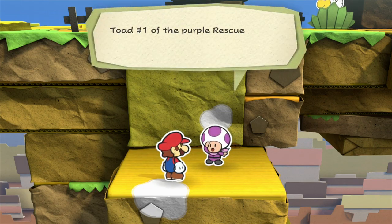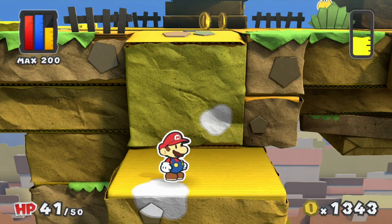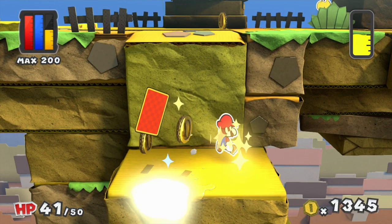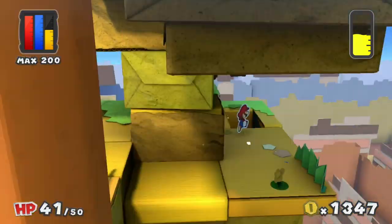'Toad number one of the purple rescue squad reporting for duty. Heading off to Ruddy Road.' And he just jumped off the cliff! That's how you creased your leg in the first place, wasn't it? Anyway, gotta head back up again.